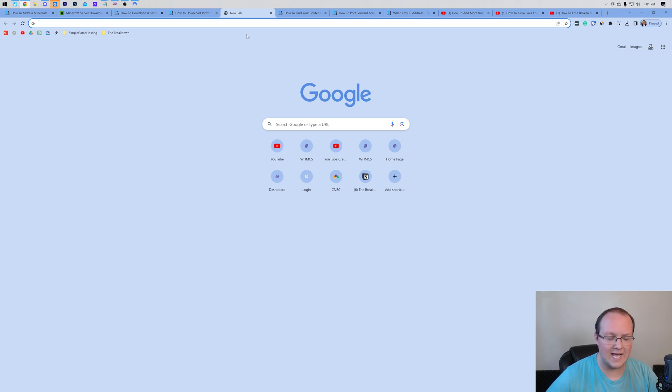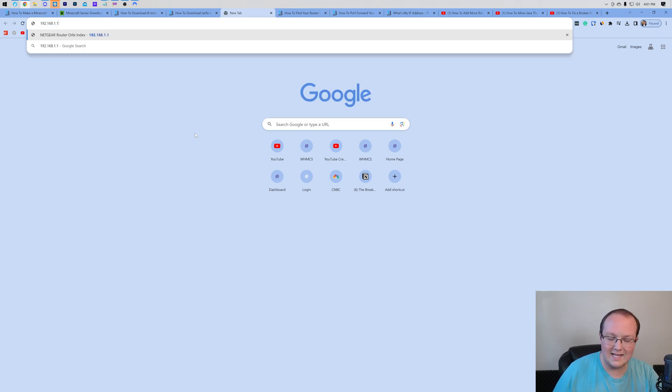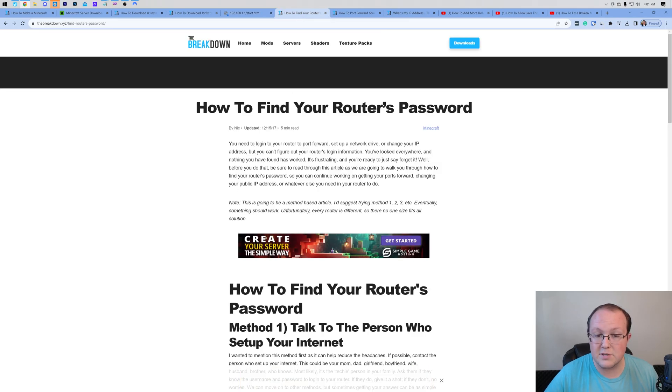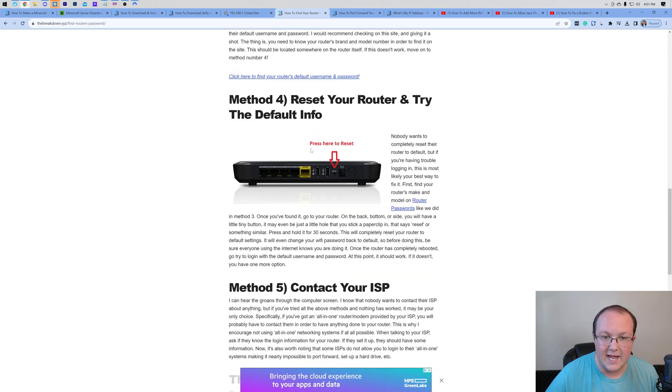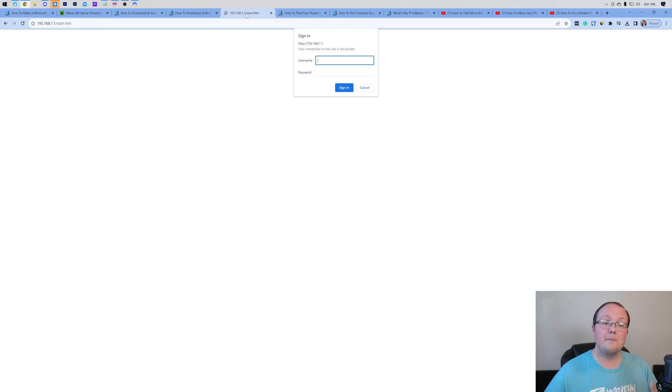To port forward, open your browser and in the address bar type your Default Gateway — for me, 192.168.1.1 — and hit Enter. That opens some sort of login box for your router. Your login box may look different from mine. Enter your router's username and password, which is different from your Wi-Fi password. There's a guide in the description on how to find your router's username and password — work through methods one to five until you get in.